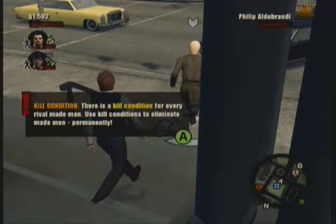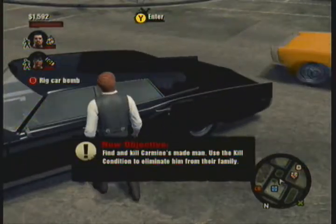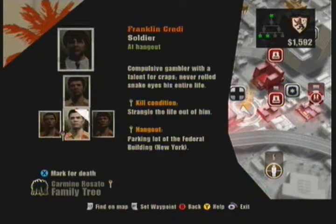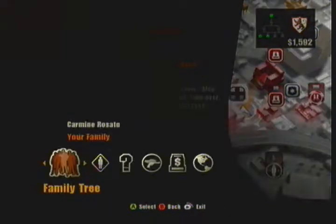Now that we've got the kill condition for the main man, we can look into how we're going to wipe that guy out. All we need to do is go into Don's View, go into the family of Carmine Rosado, and you'll notice that every new family member kill condition has a key right next to that mob family's name. Bear that in mind.